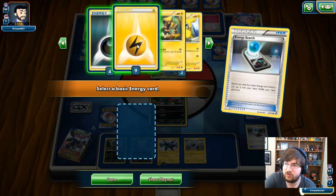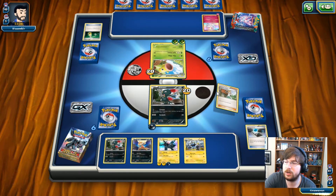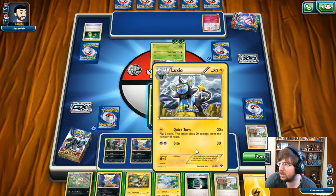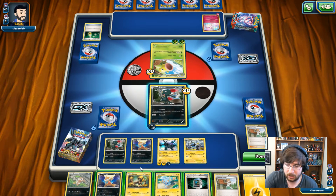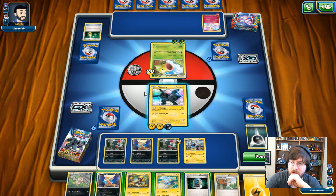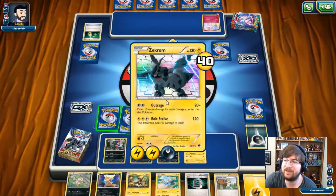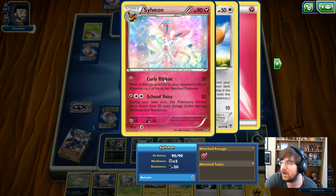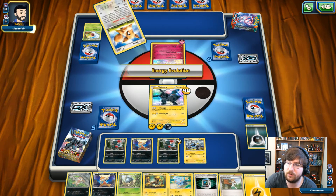I did get an Electric Energy which is awesome. I can Pokemon Communicate and start getting this Luxray line going as well. The great thing about Pokemon Communication in these decks is I can go for whatever Pokemon I want, getting rid of a Pokemon I don't need. I do want to go for the Energy switch here — we're going into Zekrom and I'm just going to Bolt Strike. I want to get this thing out of here as soon as possible. Taking 40 damage to myself now when my opponent does not have the energy is great, because now the only thing he can do is Curly Ribbon — move an energy attached to your opponent's active to your bench — and I have another energy in the back, so it doesn't matter.